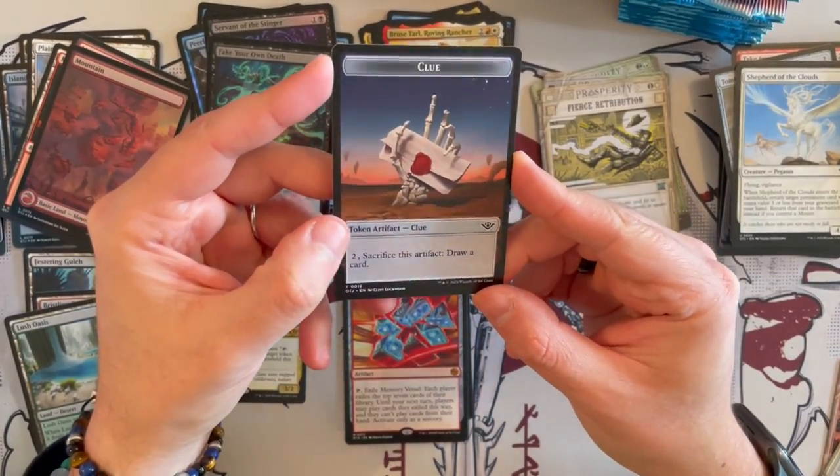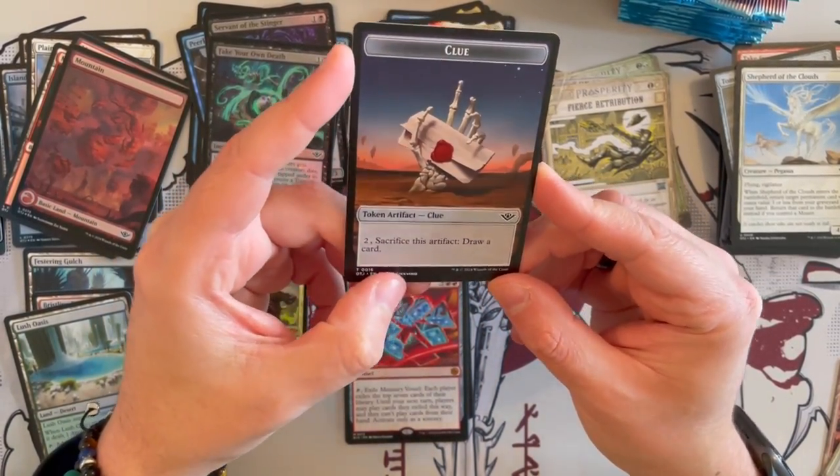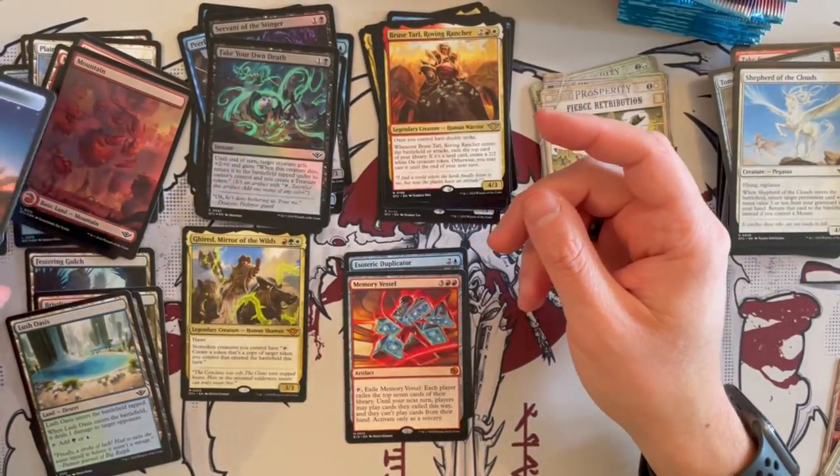And then a clue token — I love the art in this one. It's a Clean Lockwood style, very, very nice. I love that one. Very, very cool.